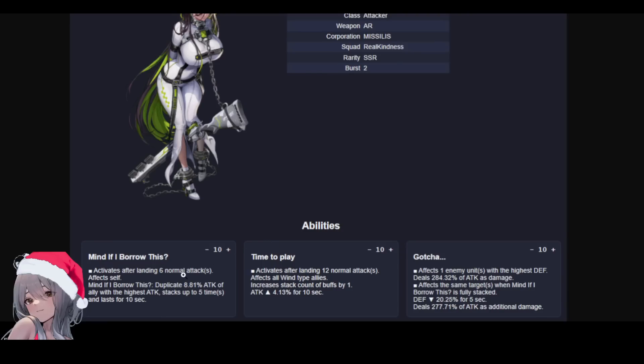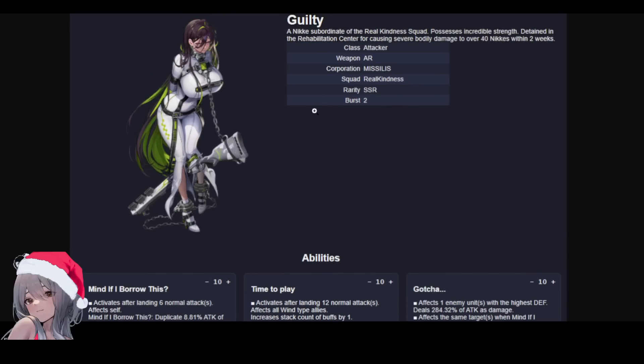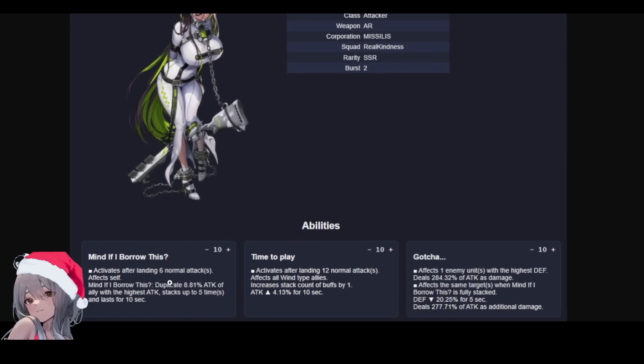Her first skill, 'Mind If I Borrow This,' activates after landing 6 attacks. She is a shotgun user, so I wonder if 6 attacks means 6 shotgun hits or 6 pellet hits. If it counts the entire AoE of the shotgun as 1 hit, then it's after 6 attacks. However, if it's 6 shotgun pellets, pretty much each shotgun attack will activate this. It duplicates 8.81% of the ally with the highest attack, and stacks up to 5 times — about a 40% attack boost, which is decent. Lasts for 10 seconds, so this is a self-attack buff.